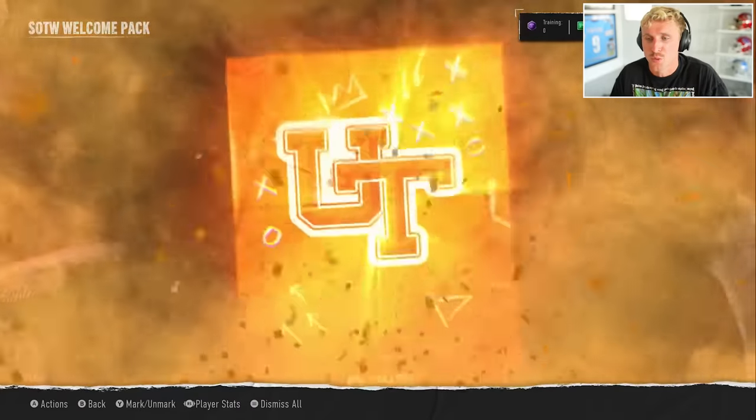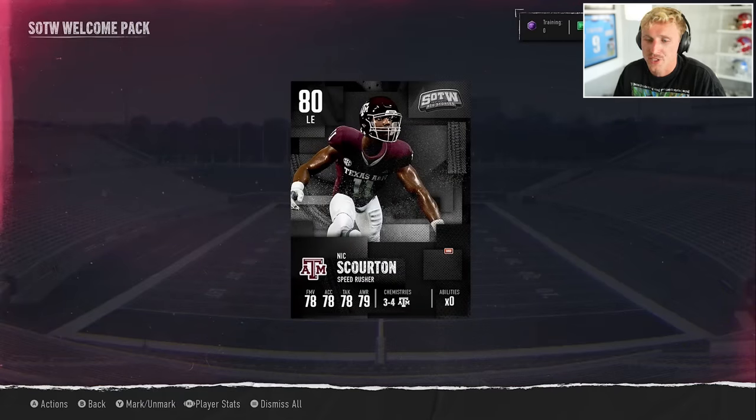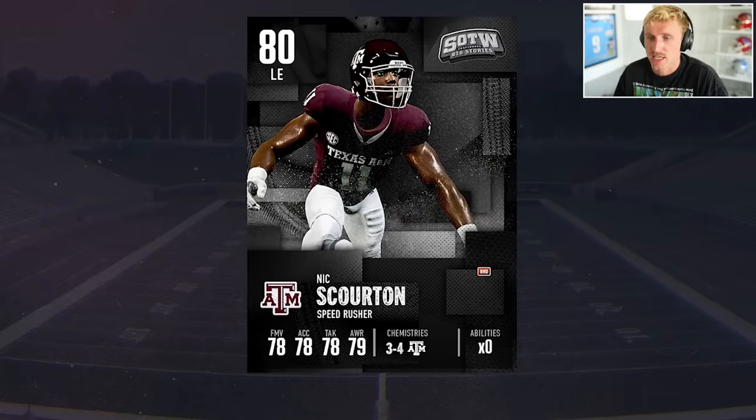SOTW Welcome Pack — I believe this is Stories of the Week, you can think of this as Team of the Week. We get a Nick Scorton, 80 overall left end from Texas A&M. The biggest bundle available right now is the Conference Stories Fantasy Bundle — you get two Conference Stories Fantasy Packs and your choice of one of two 83-plus Conference Story players. You have an 8.4% chance at an 86-plus, and the 83-plus has a 7.7% chance at an 86-plus, but you're guaranteed the 83 and an 82-plus in these. You only get seven total players though.